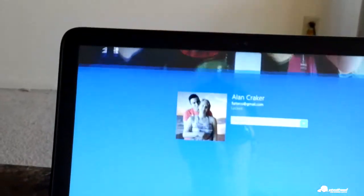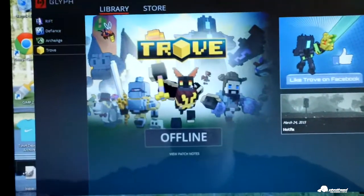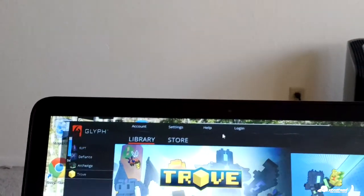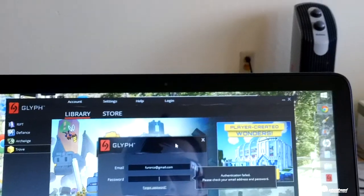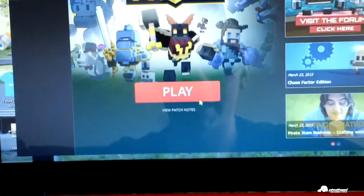We're going to log in here. I just looked away while I logged in quick. We downloaded Trove, we haven't played it yet. So let's go ahead and see if we can get this working. I'll look away when I do my password. Alright, there I got on. So we're going to play now.